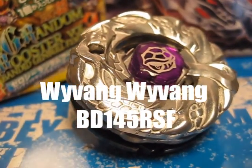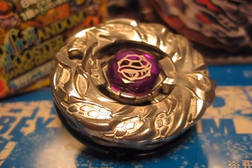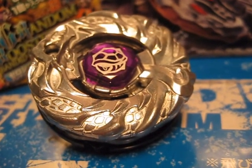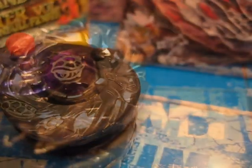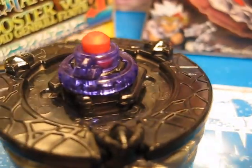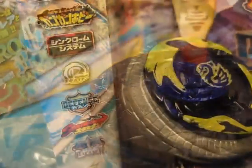Hey guys, this is the Black Dragon. Today we're going to be testing a new combo: Wyvang Wyvang BD-145 RSF. This is a balance type. It's built to have tons and tons — just like bucket loads of defense — but still be able to KO stamina types in OS, or even KO sometimes other defense types.